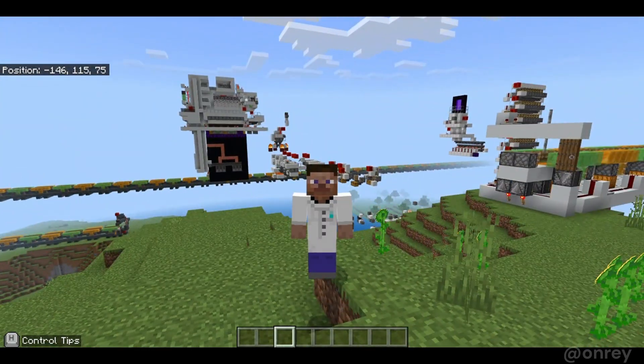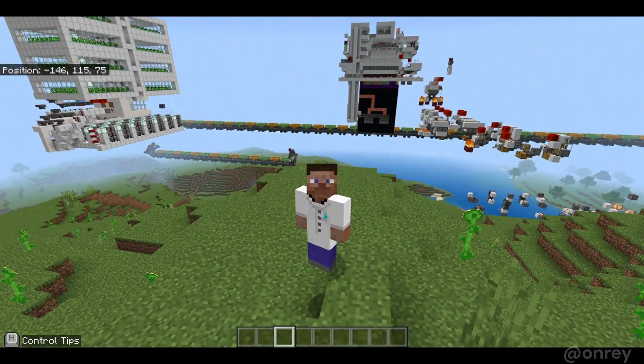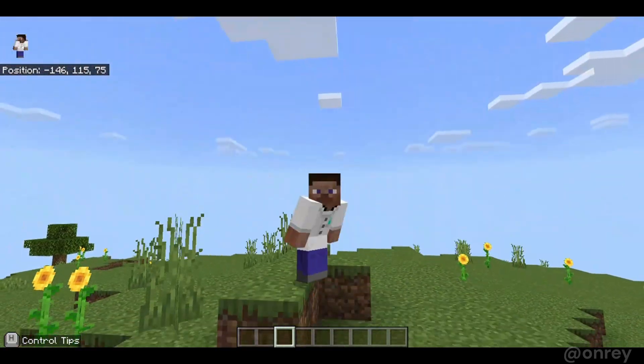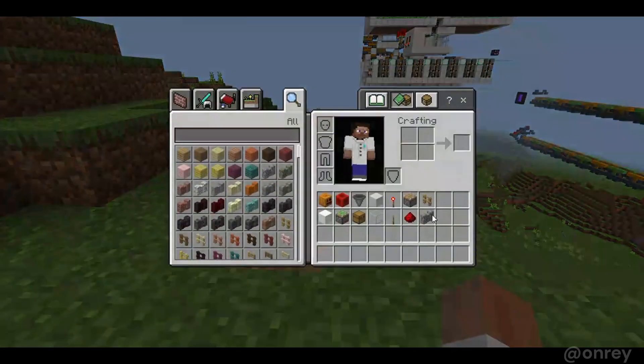Hello everyone and welcome back to another tutorial. In this tutorial I'll teach you how to make a Minecraft Bedrock snowball farm. First you'll need a couple of items — the wall and fence can be any type of wall and fence, and the white concrete just has to be a solid block.